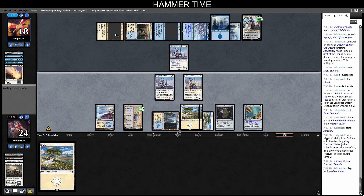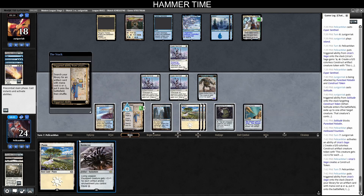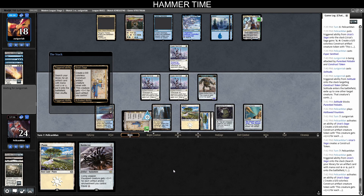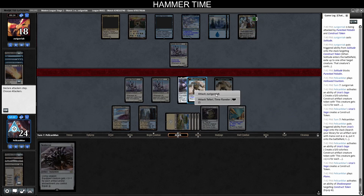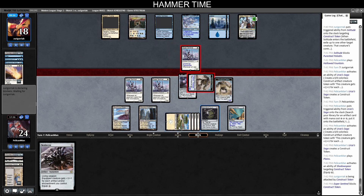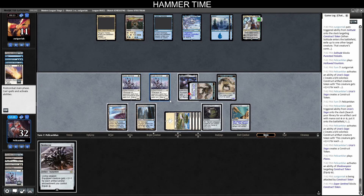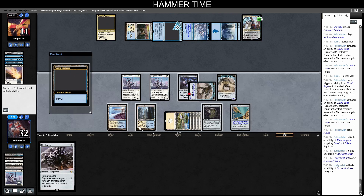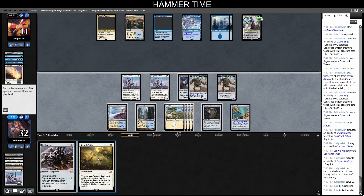Opponent has one card left in hand and their board is garbage compared to ours. Looks like they're just passing, so we make a Construct — then another Construct. Nettlecyst was a good pickup. We get Shadowspear, equip to the Construct, and go to combat to force them to have something. They must have Supreme Verdict somewhere so I want to leave Nettlecyst back to rebuild. They block with Esper Sentinel, scrying with Castle Vantress — maybe hoping to find a Verdict.